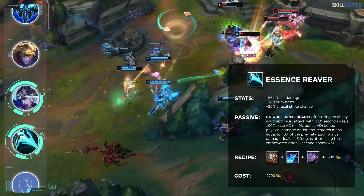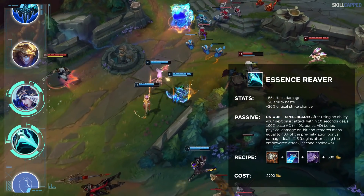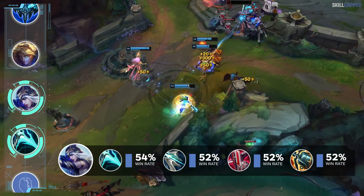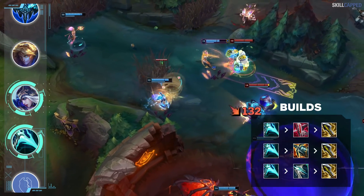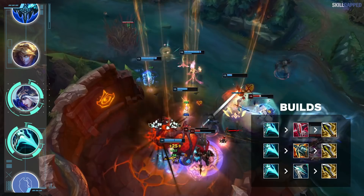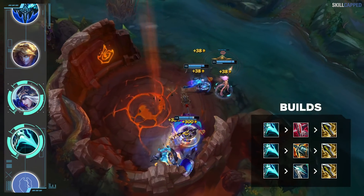The short cooldown on Ashe's W also gives her very high value from the Spellblade passive on ER, allowing her to burst for a surprising amount. Essence Reaver rush on Ashe is winning about 2% more than any of the mythic ADC items. Unlike Ezreal, you don't want to completely skip out on building a mythic entirely — Immortal Shieldbow, Kraken Slayer, and Galeforce all have their place as a second item on Ashe. Round your core build out with Infinity Edge third.